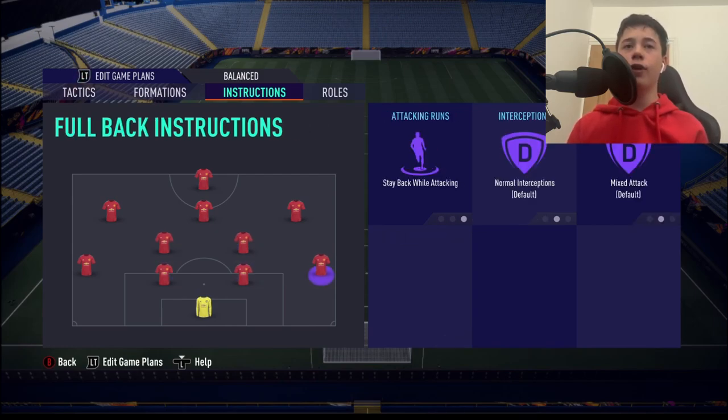Centre-backs are going to be default, default. Fullbacks are going to have stay back while attacking, default, default. The 4-2-3-1 is quite narrow, but in-game you can manually use the D-pad to put attacking fullbacks on. If you want your fullbacks to get forward and provide crosses into the box, simply activate attacking fullbacks — however, you can't combine that with stay back while attacking, hence why I use that setting.